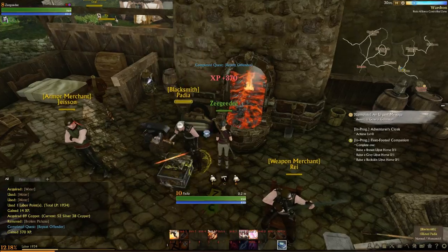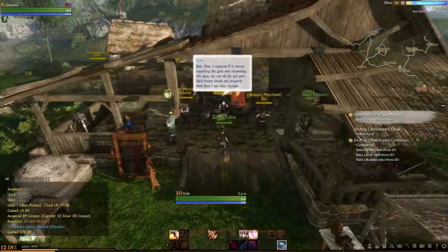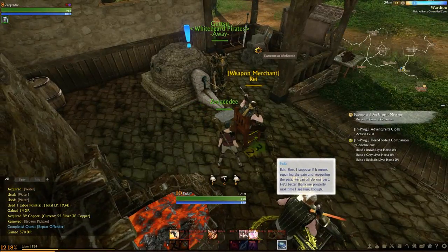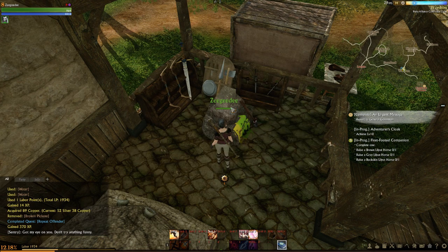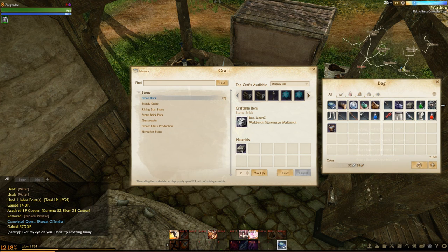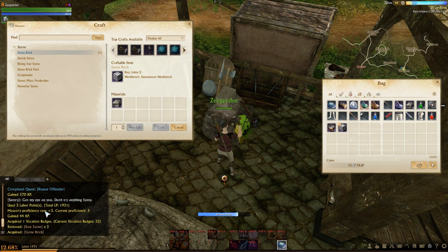We turn in the quest - that was the wood chopping one. We've come across our first sort of crafting hub here. There's a leather working bench, handicraft kilns, an anvil, a smelting thing, and a stonemason workbench. Whenever we come across these, if we have extra materials in our backpack or aren't in a rush, we might as well process some stuff. We click on the stonemason workbench, select stone bricks, max quantity - we currently have 7 and it takes 3 raw stone to make a batch of stone bricks. We craft those and gain XP and raise our masonry proficiency.